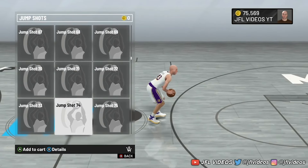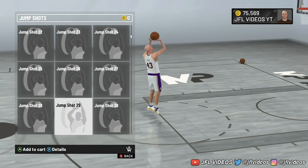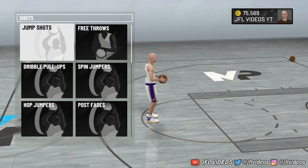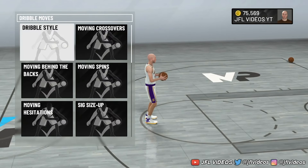I chose Jump Shot 38 — that's what I used last year. A lot of people use 98. You just click that, add it to your cart. You do free throws, dribble pull-up, spin jump — that's how you buy those. Same process for dribble style. I'm just buying my sigs right now.